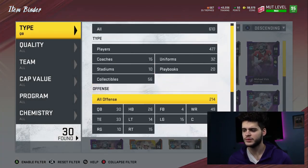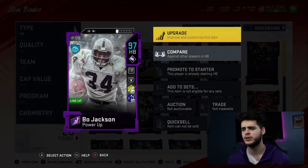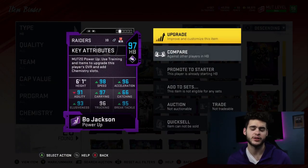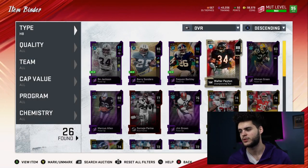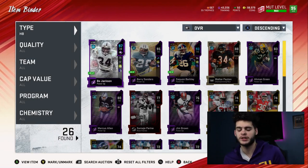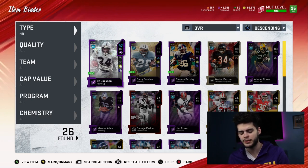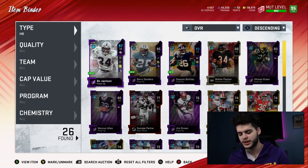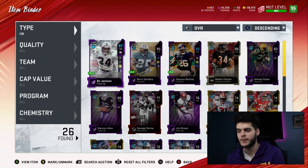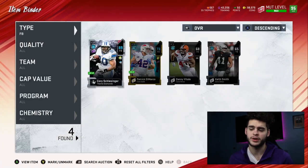Coming over to running back — I'm sick and tired of Bo, honestly. He doesn't play as well for me as Barry, Saquon, or Gurley did. My endgame running back will probably be an Ultimate Legend Bo, Ultimate Legend Dickerson, Ultimate Legend Barry, LaDainian Tomlinson, or a new Saquon Barkley card. For now, we're rocking with Bo at 98 speed. Fullback we really need to upgrade — still have Corey Schlesinger since August 28th.